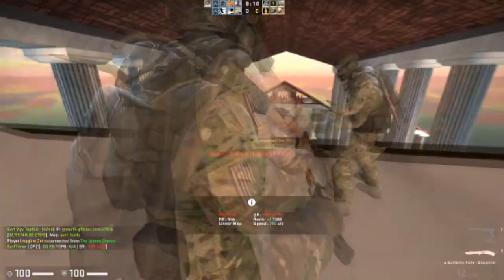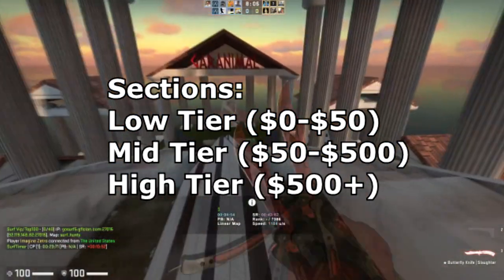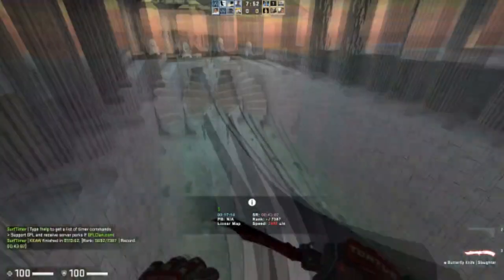The Twitter comment says to start from high tier and go to low tier, but I'm actually going to do it the opposite way because I think it's a little bit more obvious to go from low tier to high tier. It might make for better video organization. Starting off with the low tier area, we have some items that are going to be great for trading. Low tier I'm going to define as just under $50.